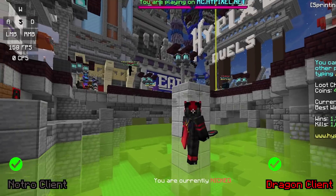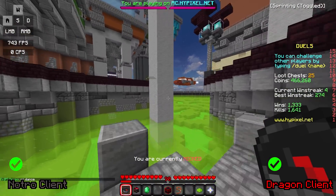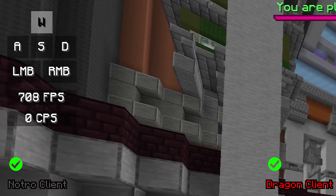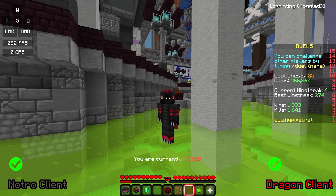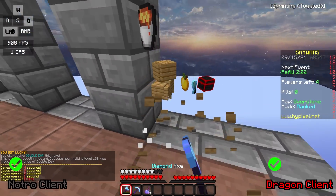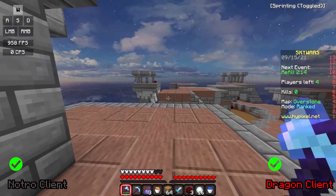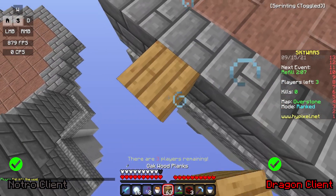The FPS did go down a load when I look in certain directions. When I'm looking around the busy spawn area it drops to around 200, a bit lower than what I'd normally get, but when I look in a quieter direction it jumps straight up to 700. Anyway, that's enough talking — I want to jump into some Skywars and really see what this client is about. So we're into our very first Skywars game using this client, and I want to test what the FPS is like.